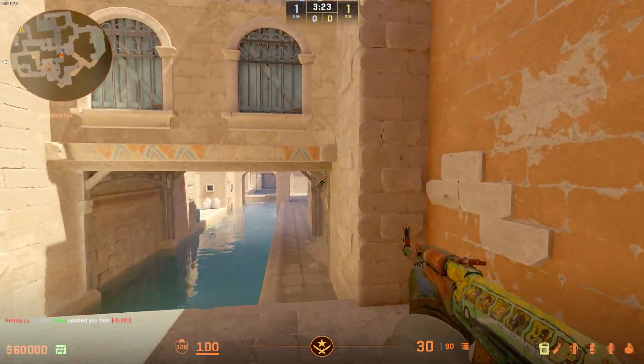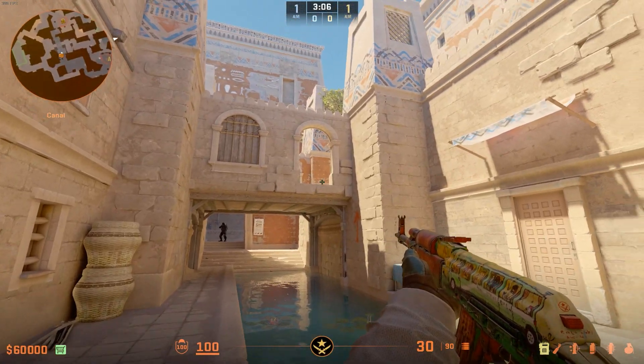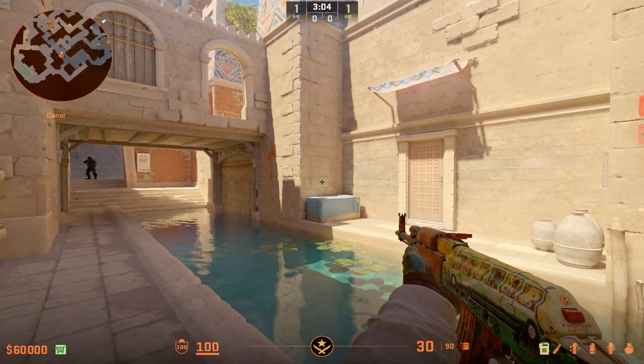The player playing in towards E-Box may hear this basket and will potentially be aiming up towards here waiting for you to swing. So next time you come to drop in towards the canal, give this a try.